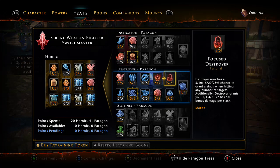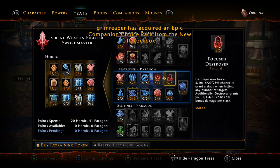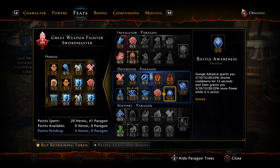Five into focused destroyer: destroyer has a 25 percent chance to grant a stack when hitting a number of targets. Additionally, destroyer grants you 3.5 percent bonus damage per stack. Destroyer is one of your passive abilities you're using in your powers — that's a huge one. Then here's the slam advancement.